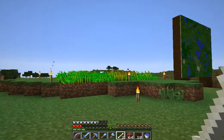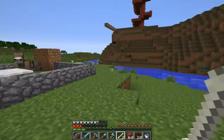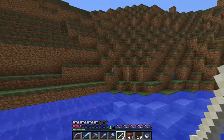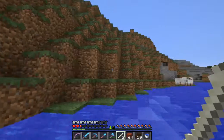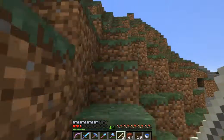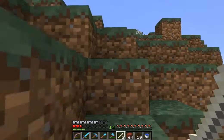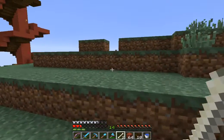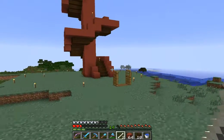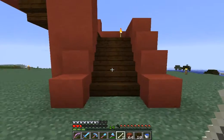I've harvested my wheat farm - it's grown back nicely. I like that farm. It's very simple: one source block surrounded by eighty ground spaces. There's probably more efficient ways to use one source block of water because it will spread out seven or eight blocks in each direction, but that's efficient enough for me.